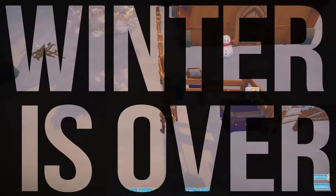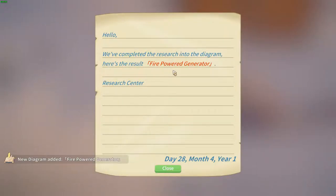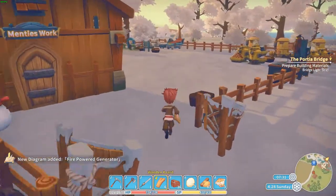Hello and welcome to my time at Porsche. My name is Maturius and we finally got some research result of a fire powered generator. I wonder what we could do with that one because I have no idea.